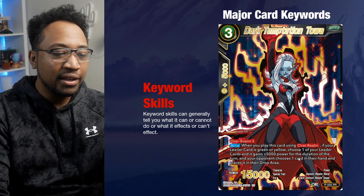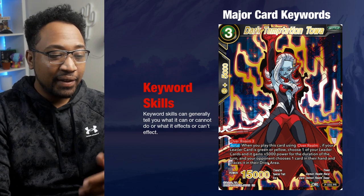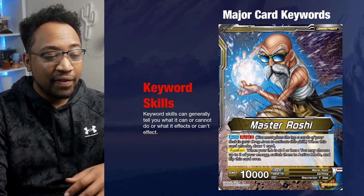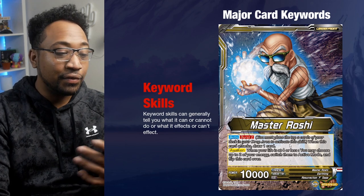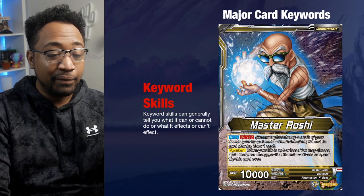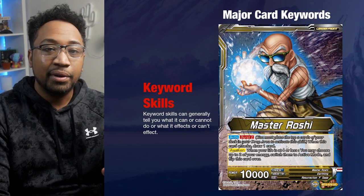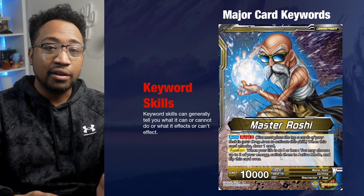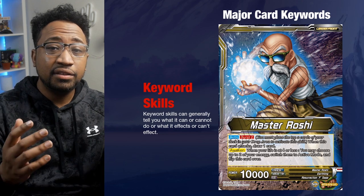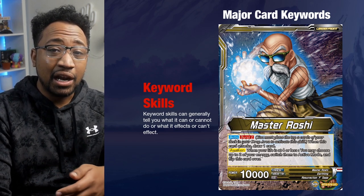When played via over realm, the auto goes off: if your leader is green and yellow, the opponent pitches a card and you gain 5,000 power for your leader. There are also keywords with requirements — like this Roshi who has burst two as an auto: when this card attacks, draw one, but first you must place the top two cards of your deck into your drop area to activate the skill. In order to draw that one card, you have to send two cards from the top of your deck to the drop. You can also use awakening as a keyword during your main phase and activate battle phase.